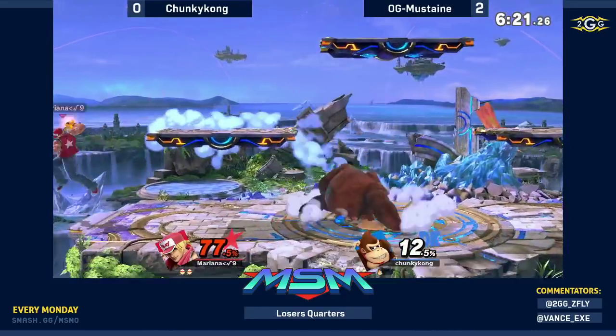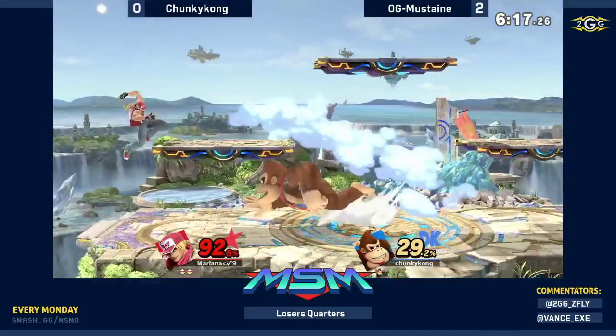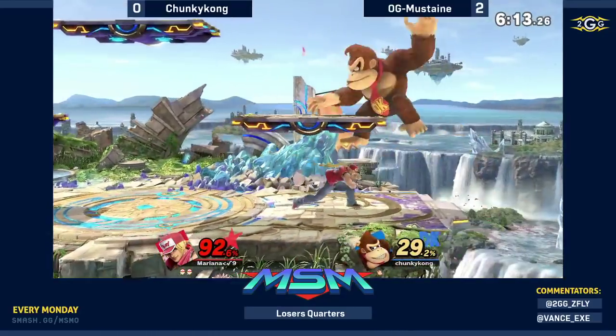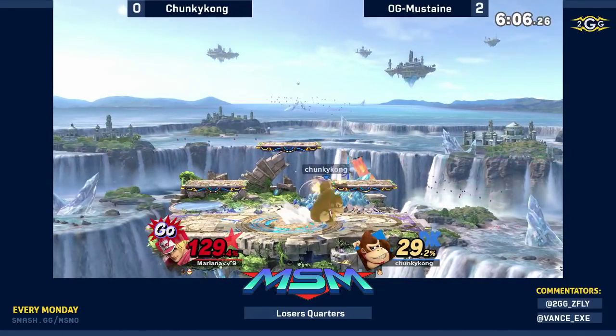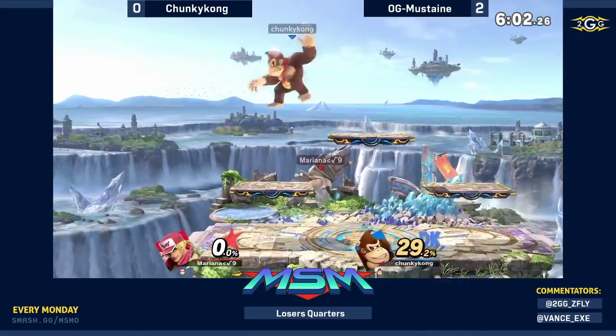Mustaine able to get the directional air dodge, putting himself on the left side — that's not where Chunky Kong wanted him to be. Still fighting back, Mustaine trying to get back to center stage. The damage and the game are really going more into Mustaine's favor. Just like that — down-B into up-smash — and as soon as the Go meter activates, it's gone.